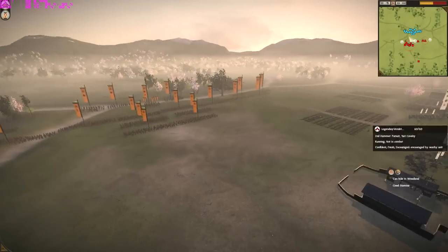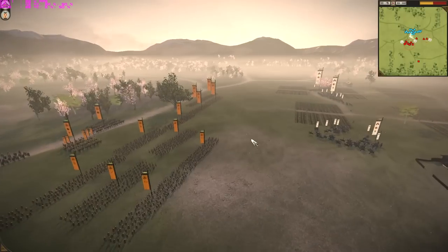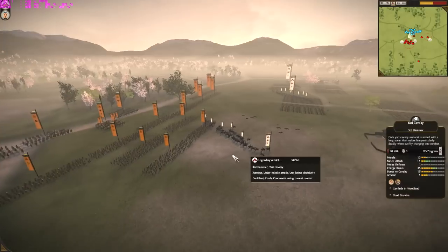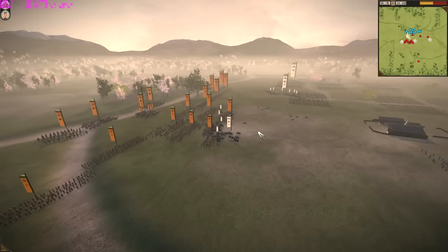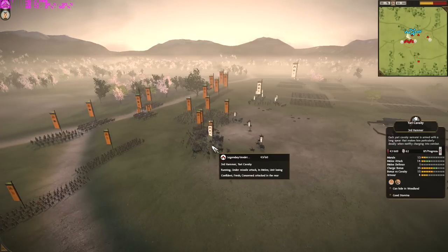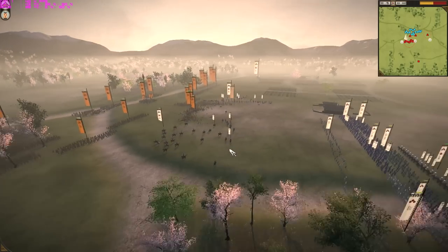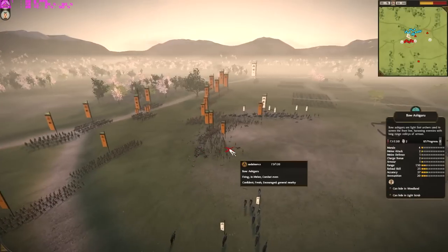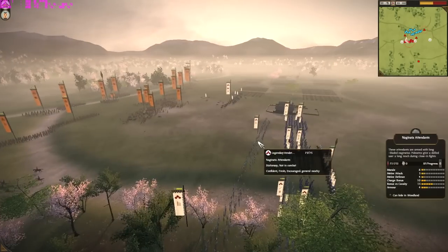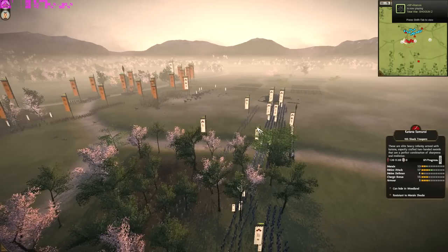Whenever you use cavalry you want to be looking for soft targets — bow units that are out of place, sword units that are out of place. I charge these guys in doing nice long straight lines rather than any wedge formation. The surface damage of a nice extended line is much more beneficial than a wedge formation where you get very limited surface damage. This is basically why you should never go into wedge formation unless you're breaking through thin lines of spears — for example, Naginata Attendants: break through to get to a soft Katana center.